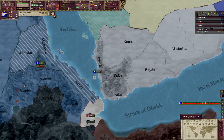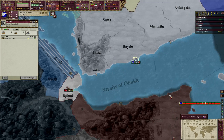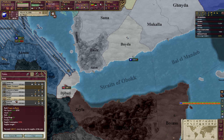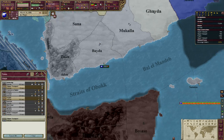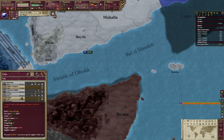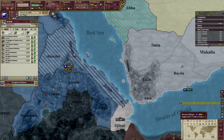Might as well just start building then. I guess we might as well just build it right here. Let's go and build that navy back up - a frigate and some clipper transports. I don't know exactly how many we can build. Okay, that's too much. Never mind then.